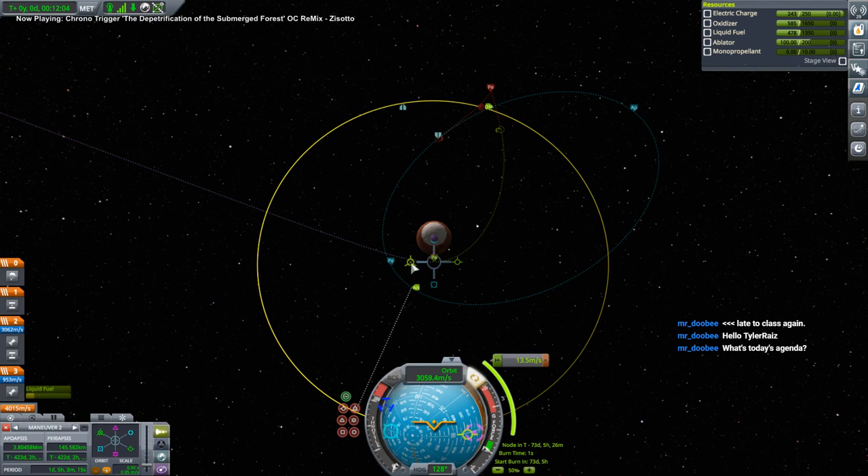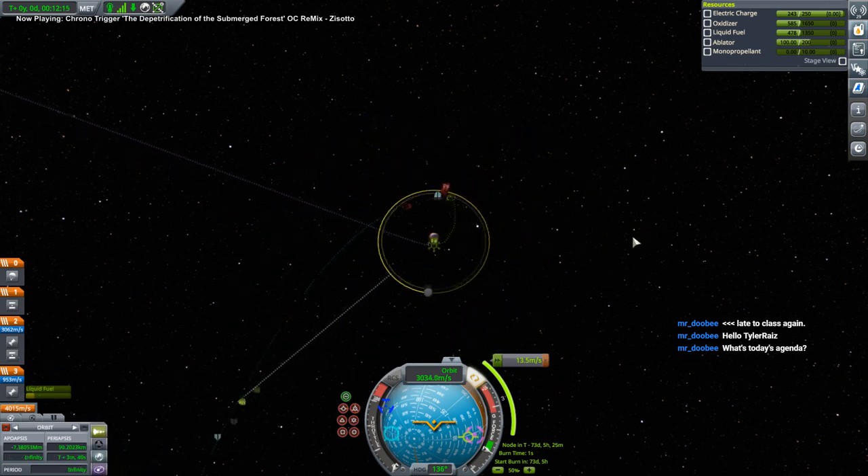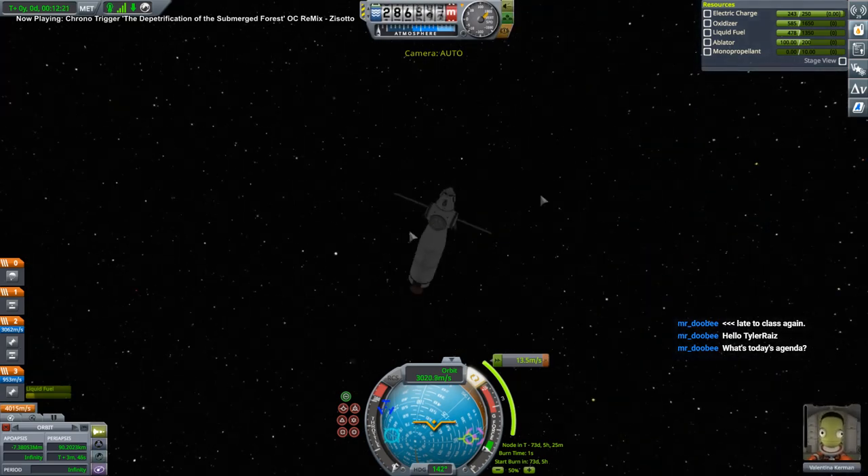We've gotta land anyway. I don't care what orbit we're at with respect to Duna - that's crashing, that'll be fine. Just a 13.5 meters per second correction once we get out.